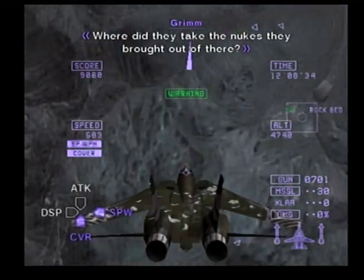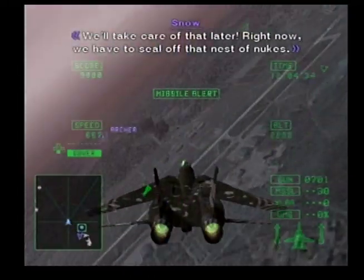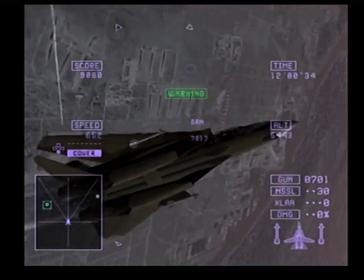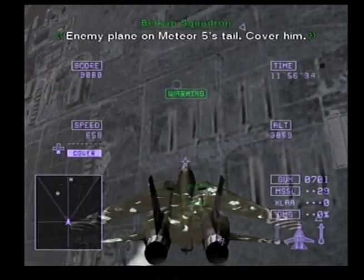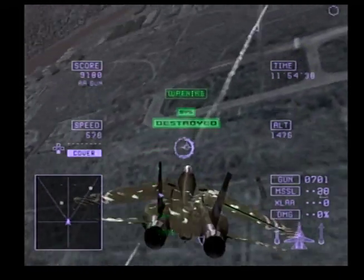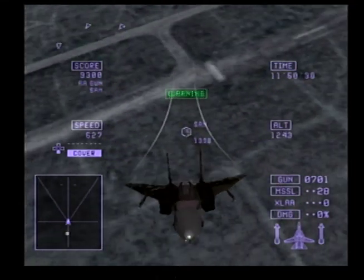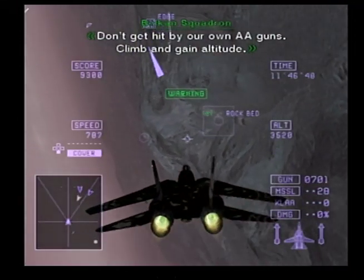Where did they take the nukes they got out of there? We'll take care of that later. Right now, we have to seal off that nest of nukes. Enemy plane on Meteor-5's tail — cover him. AA guns confirmed destroyed. Don't get hit by our own AA guns — climb to safe altitude.